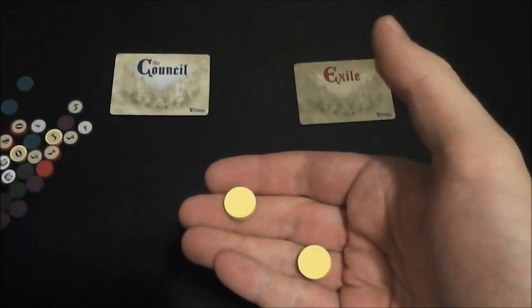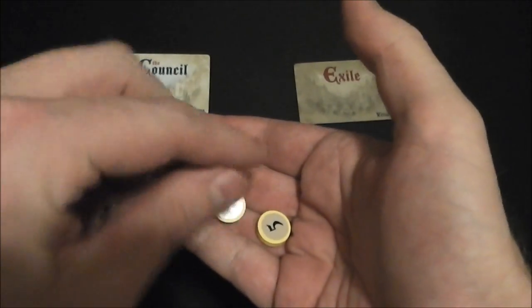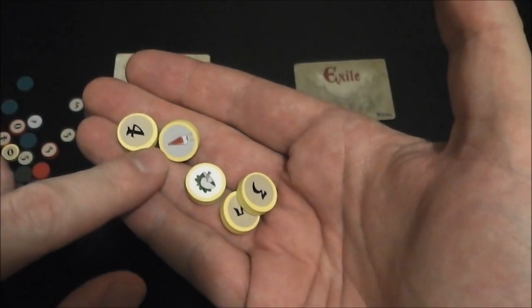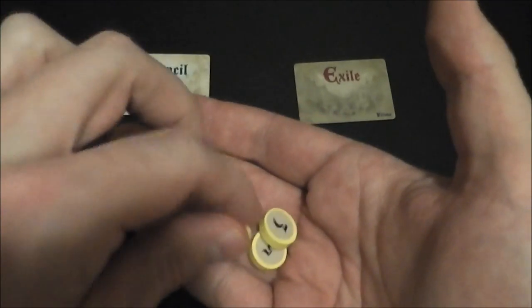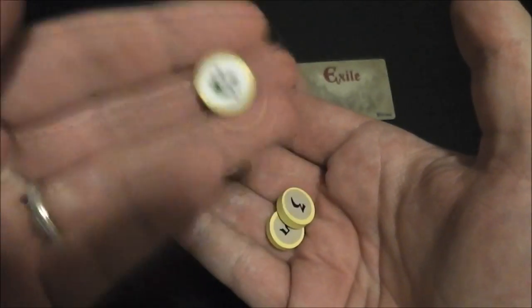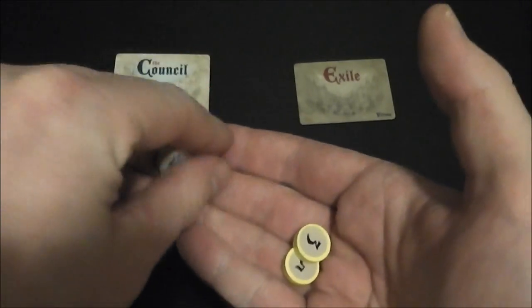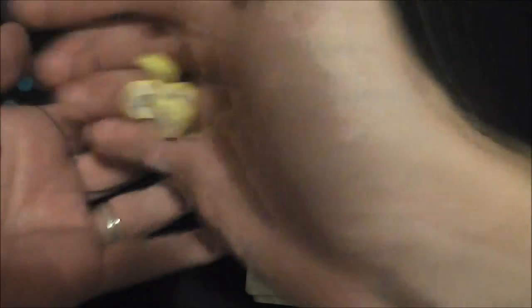So you're going to have these face down. You've got different numbers, and based on the number of players you're going to retain these different values. Now this game also comes with the poison expansion. You can see here we've got a little vial of poison as well as a mortar and pestle which is an antidote. I'll explain how these work towards the end of the walkthrough, but for just the basic game you're just going to play with these number values.